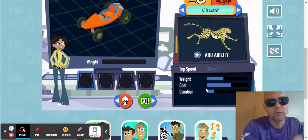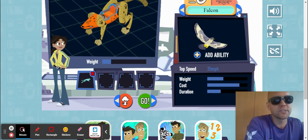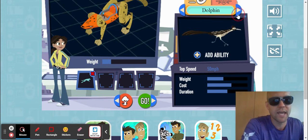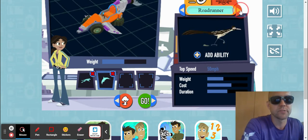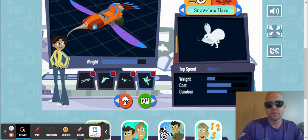Now I've got to pick my different abilities. When you're picking these, the cost is how much it costs to use it. The cheetah ability is a really great ability — I'm going to add that, it just costs a lot. The snowshoe hare is pretty good. All these animals have different abilities. When you add the weight, that makes you go a little bit slower. You can see the top speed, but also the duration of their ability. Some last longer than others, like the dolphin — I kind of like that one. I've never done the dolphin, so we'll see. I think I like the Roadrunner — we'll add that ability. Let's do the hummingbird, nice and light. Now it's time to go.